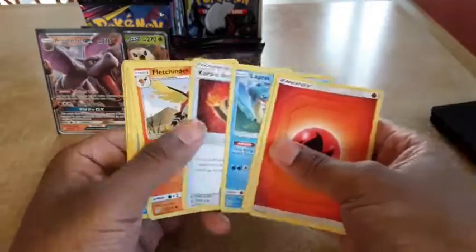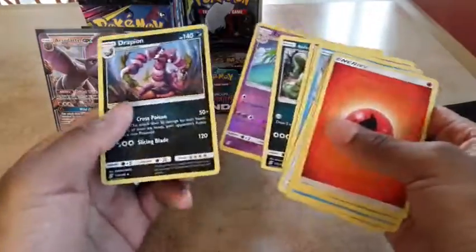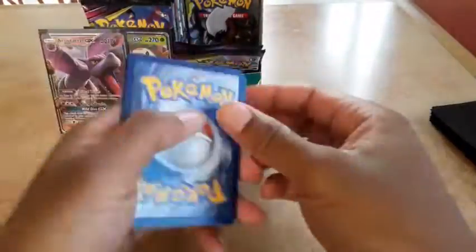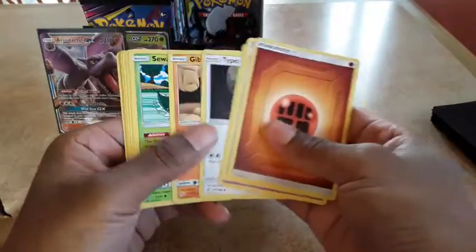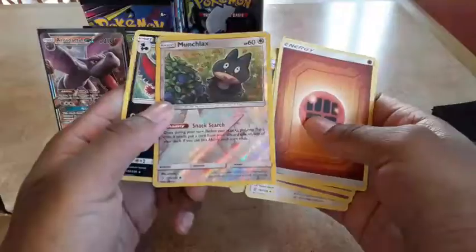We got fire energy, another Pokémaniac, Lapras, Karate Belt, Snover, Murkrow, Exeggutor, and Drapion. We need to find maybe a full-art trainer. I think this box is probably going to have a full-art and maybe a rainbow. We've got one Blizzard Town there.